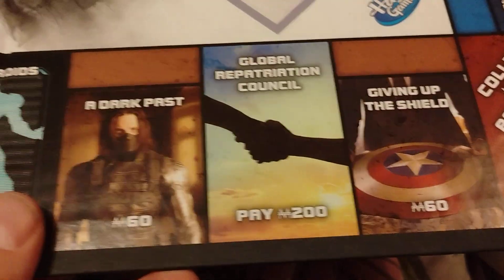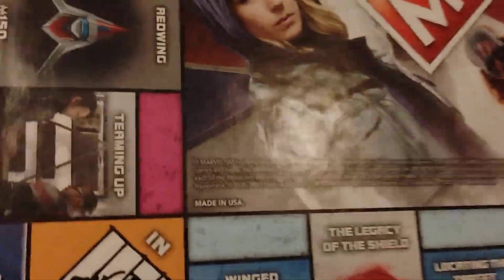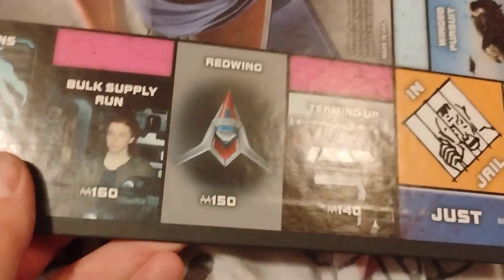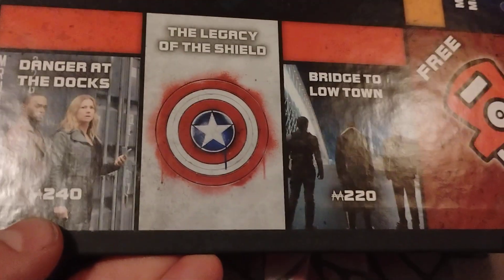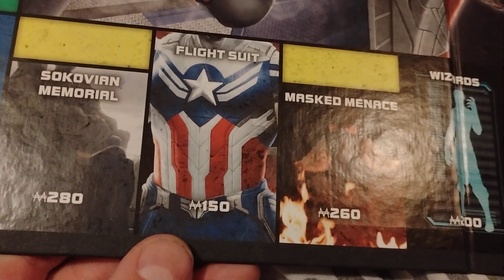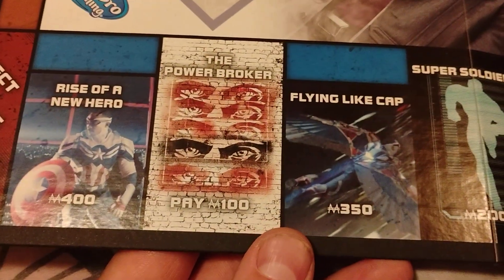Looks like we have 'Giving Up to Shield' and 'A Dark Past,' then 'Wing Pursuit' and 'Locating the Target.' They did this thing cheap again — they got rid of the three-property groups and just made everything two properties. We have Bulk Supply Run, Teaming Up, Uneasy Alliance, Mission to Madripoor, Bridge to Lowtown, Danger at the Docks, Mass Menace, Sokovian Memorial, Grudge Match, In Training, Rise of a New Hero, and Flying Light Cap.